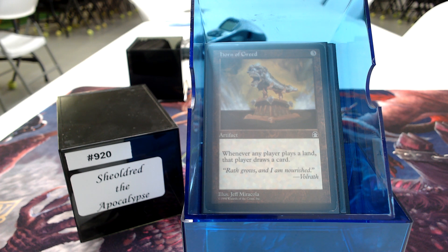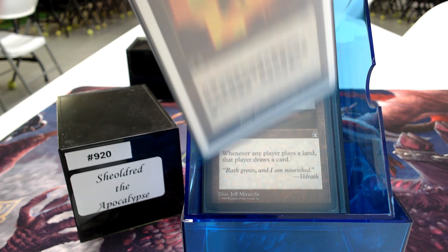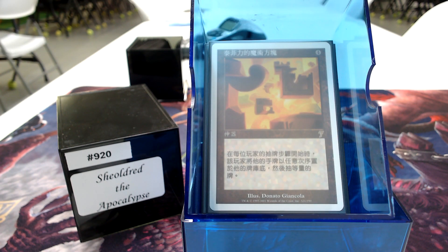I play a land, I draw a card and gain 2 life. My opponent plays a land, they draw a card and lose 2 life. It's beautiful. Then we have Teferi's Puzzle Box — if you've got Teferi's Puzzle Box in the Sheoldred deck and you draw it, it's crazy.